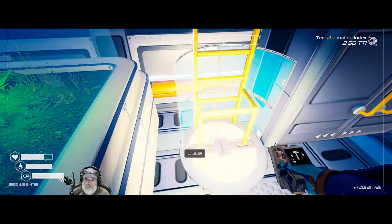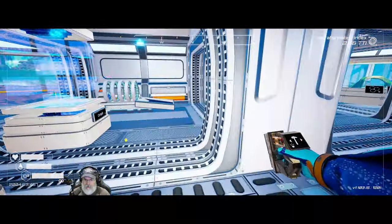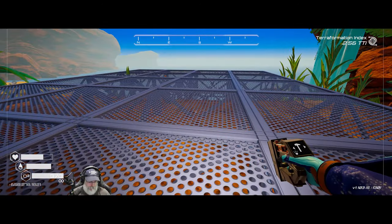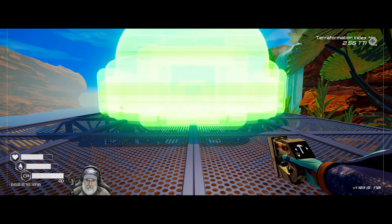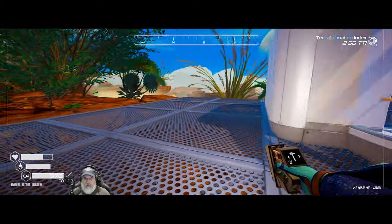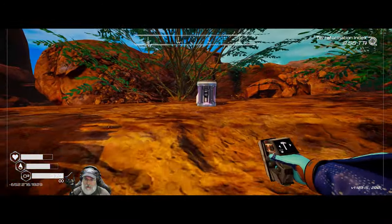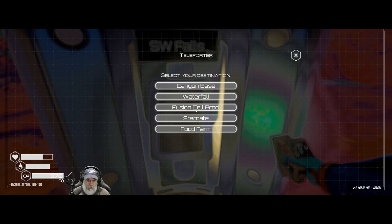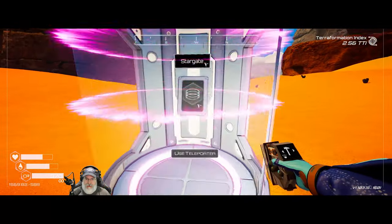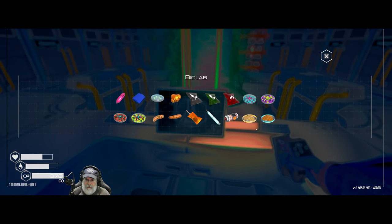We're going to need three more iron to make the rounded building. Why don't we go back there and just set it down for now so I'm not carrying around the materials. Let's go to the stargate. Oh, you know what else we should do — we should make some explosives to take with us. That way if we need to blow something up we can do it, because blowing stuff up is important.